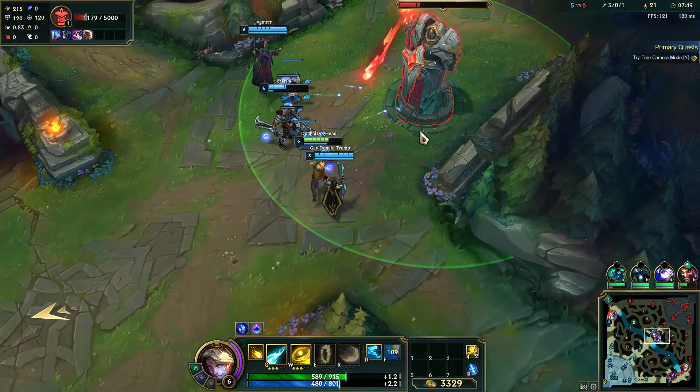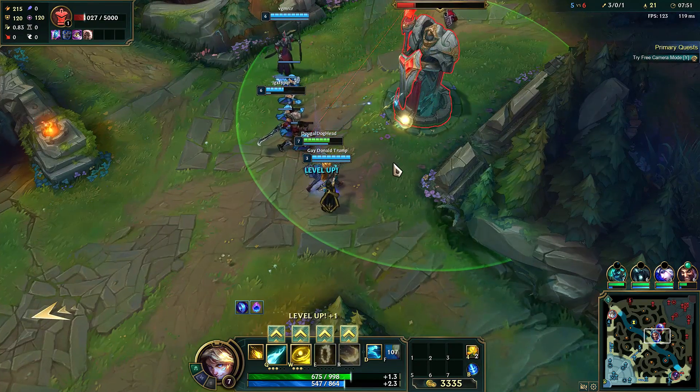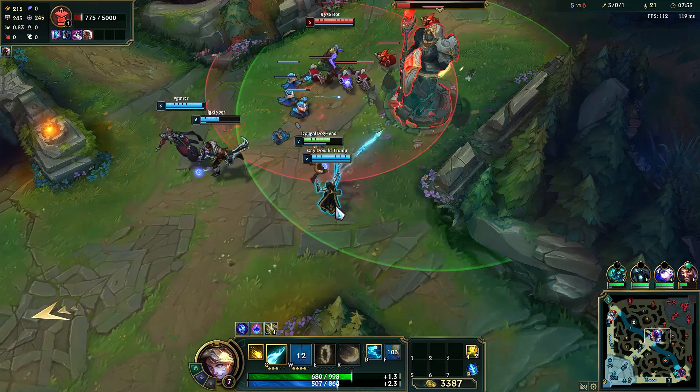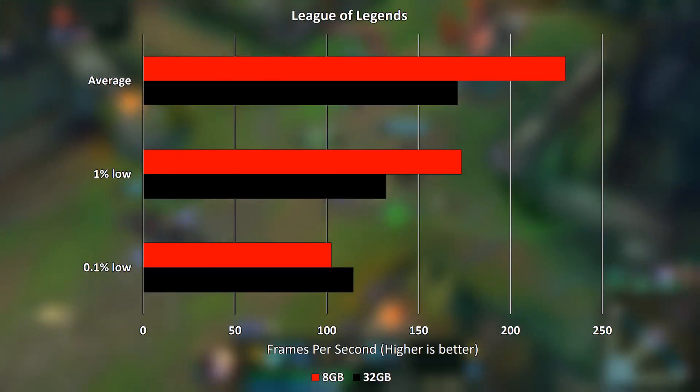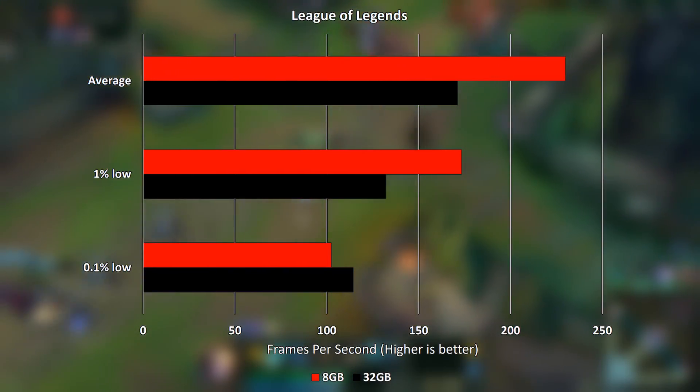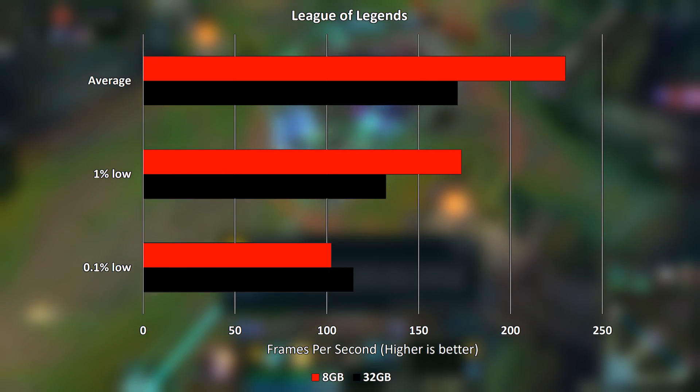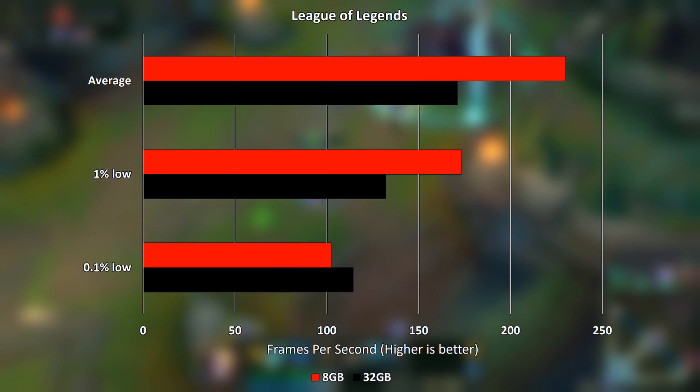League of Legends defaulted to medium settings. Strangely, similarly to Grand Theft Auto V, the additional memory actually reduced the average FPS and 1% low by 25.6% and 23.7% respectively. The 0.1% low did see a boost of 11.8%, however, suggesting that some stutter may have been removed.